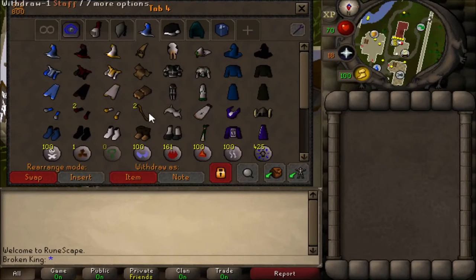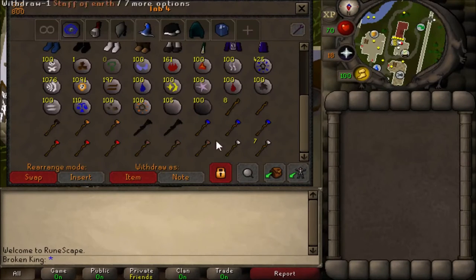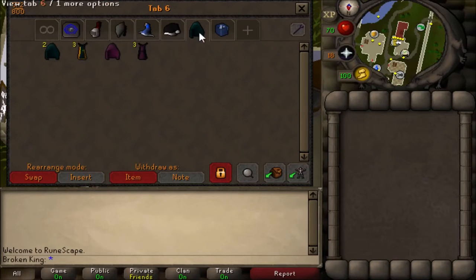Gotta get those split bark gloves still. Got all the staffs — lava, mud, water, fire, earth — just need one more wind. Got my capes too.